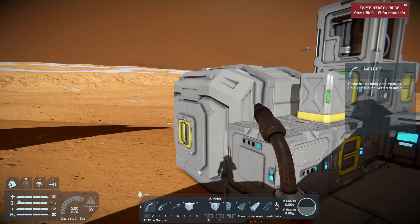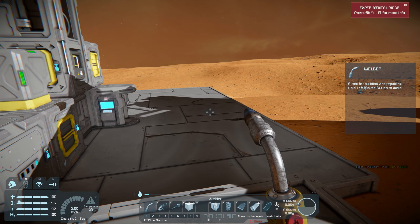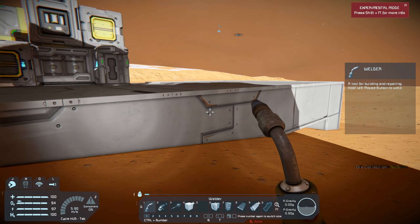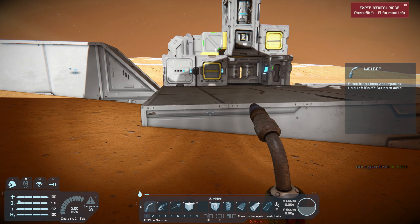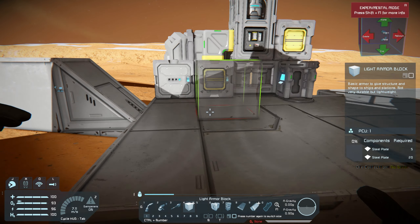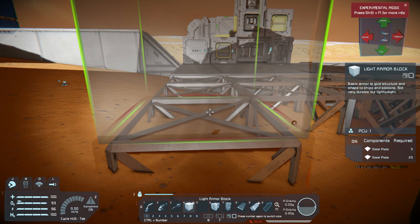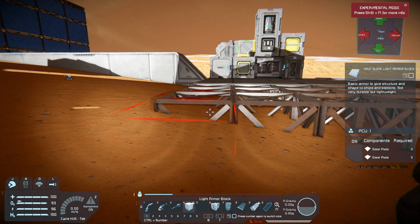Our big mission for today is going to be to design a little rover that can help me drive around and find some ores, so that should be pretty fun. Let's see where we want to do this — may build a little platform off of here, or some ramps or something, so that this can support us. Let's grab some steel plates. We'll just make this a little wider so we can build the vehicle up on a platform; it'll make it a little easier. And then we can drive it off of that platform if we put little slopes in here.